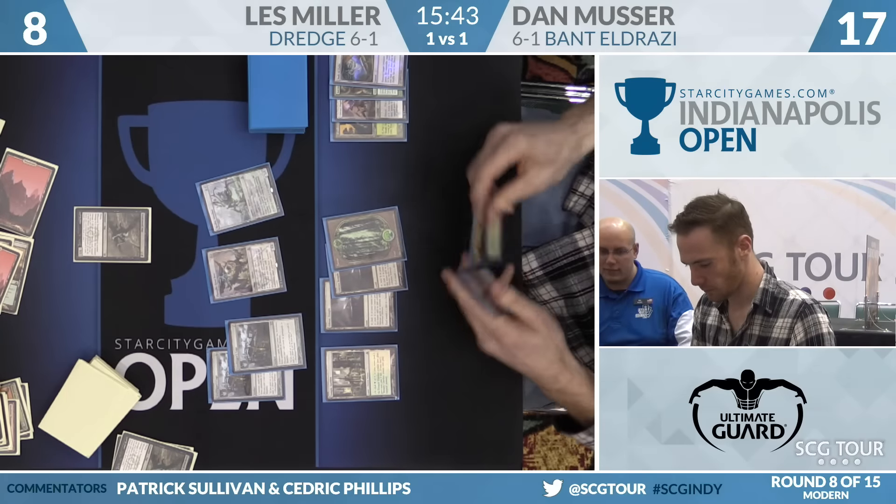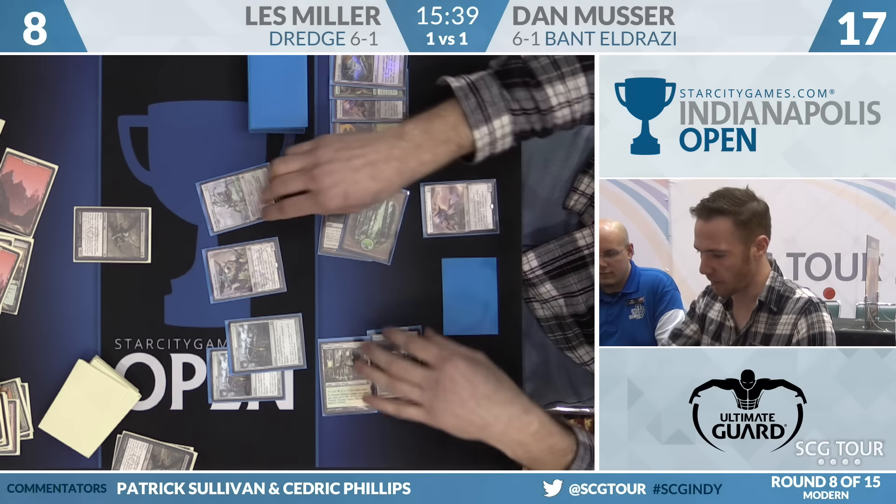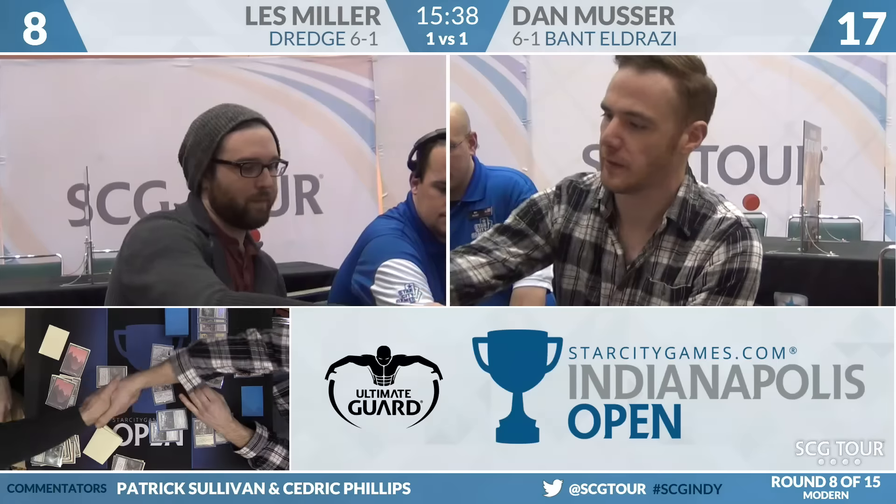Musler can close this one out with a good draw step. Displacer — does he have enough? Two, three. Plenty. That's going to do it. Dan Musler is going to win this match over Les Miller, two games to one. Eldrazi will take care of Dredge.